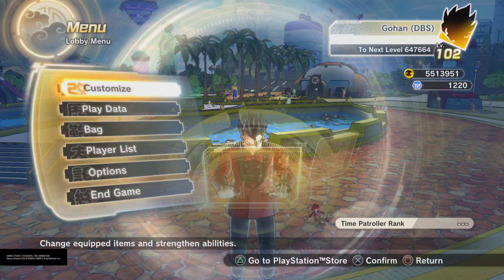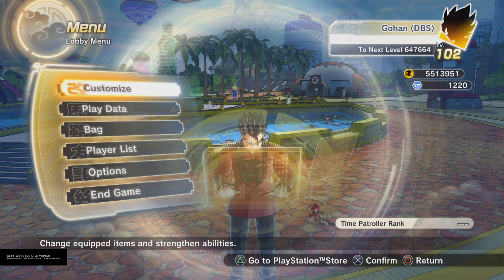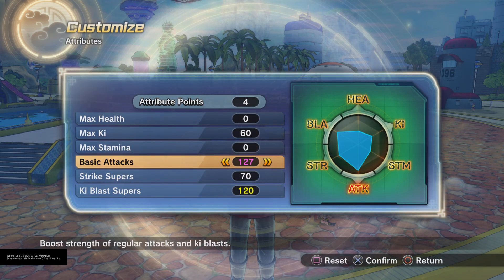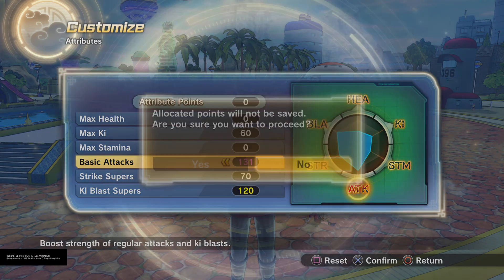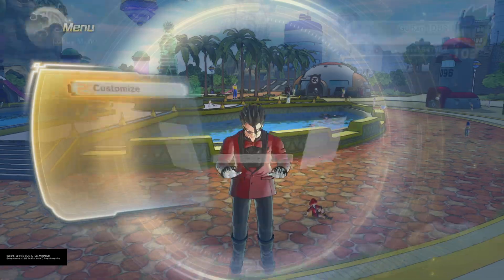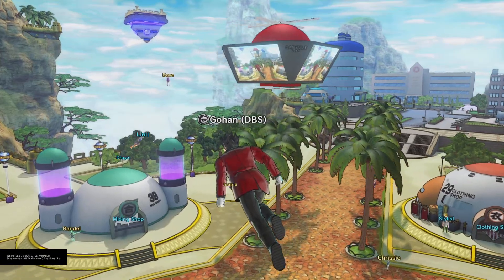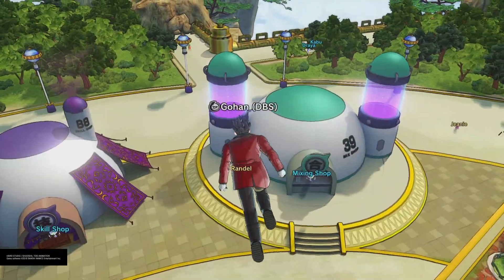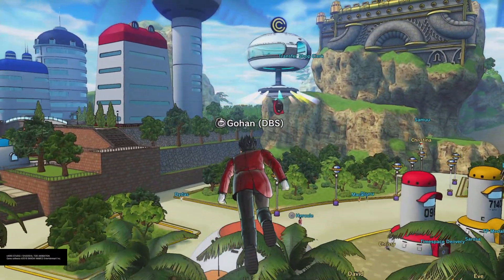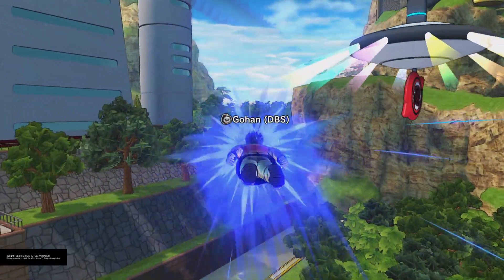They upped the level cap. As you can see in the top right, I am level 102, which means you can now have 200 attributes added into your attributes. I can go up to 130 or 120 if I choose. For anyone wondering how much it's going to cost, it's going to cost 200 TP to level up, which is pretty pricey.